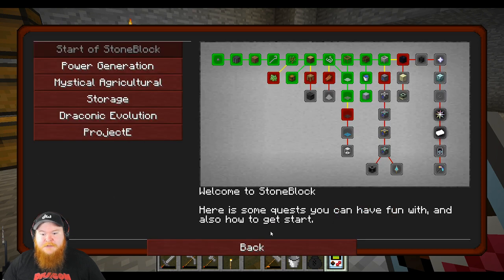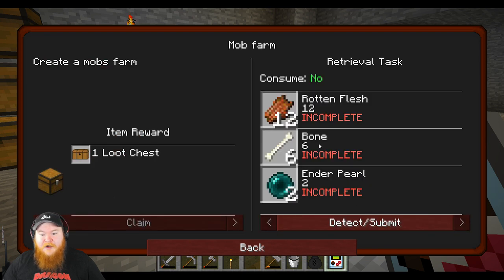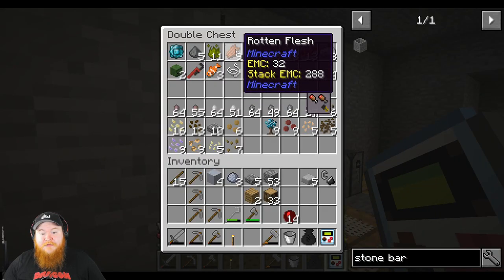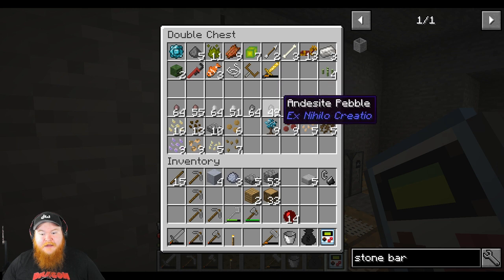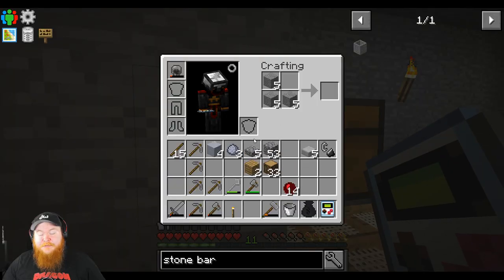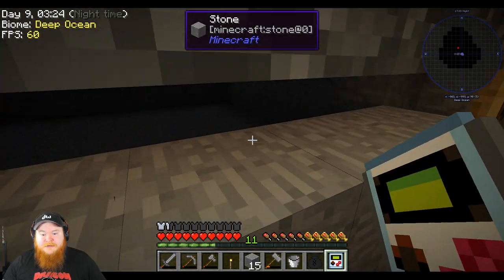We can work on more quests while we're waiting. We need a cobblestone generator — a bucket of water and a bucket of lava. For the mob farm, we need 12 rotten flesh. I've got nine pieces of rotten flesh and three bones. Haven't met any Enderman yet, but we did get a lot of loot — proof of concept that it works.